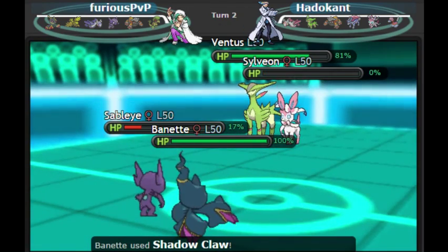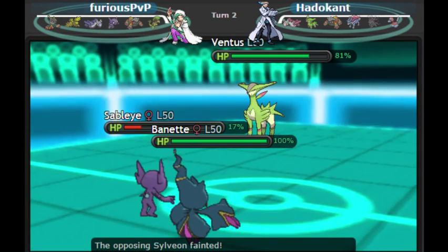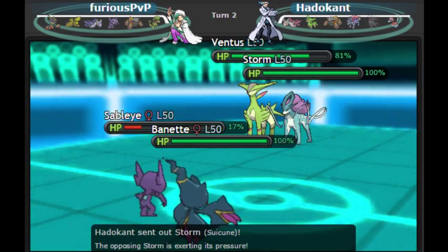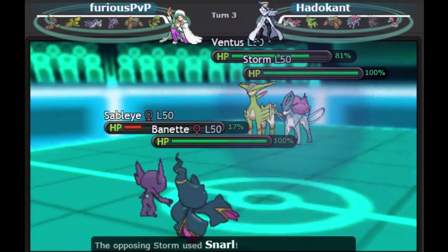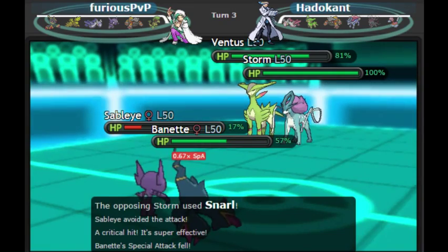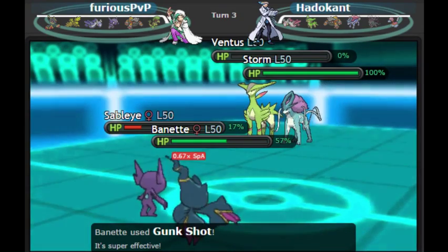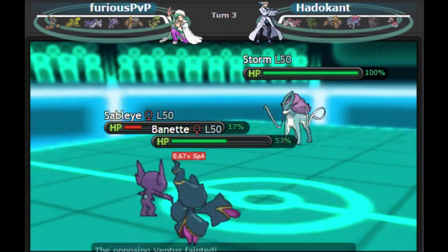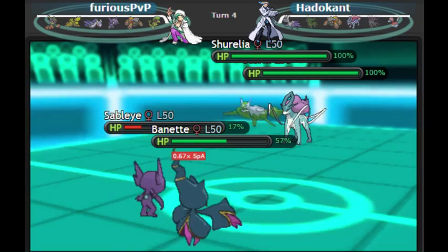I know I'm already faster than Sylveon so I don't need to Quash it. I was assuming it wasn't Scarfed, so I picked up the KO with Shadow Claw. Now we see Suicune come in — that's usually a Pokemon that doesn't have much KO pressure — and since it's faster than me normally, I would not expect a Protect from Virzion. He goes for Snarl and it misses on my Sableye, which is quite good luck. That lets my Banette go for Gunk Shot and make contact with Virzion. I fake outed, then I Quashed, and I dodged the Snarl — Sableye is definitely putting in a bunch of work this game.